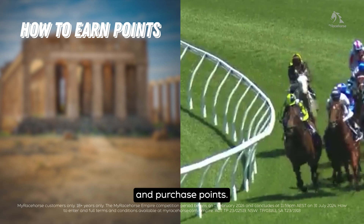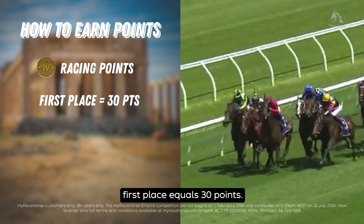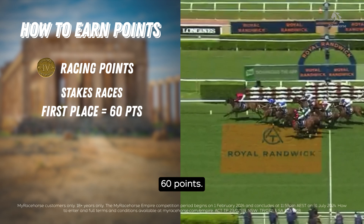How do you earn points? Points are accrued through racing points and purchase points. Racing points: receive points every time your runner gets to the track. A standard race — first place equals 30 points, second place 20 points, third place 10 points. And you get five points just for having your horse jump out of the barriers, regardless of position.